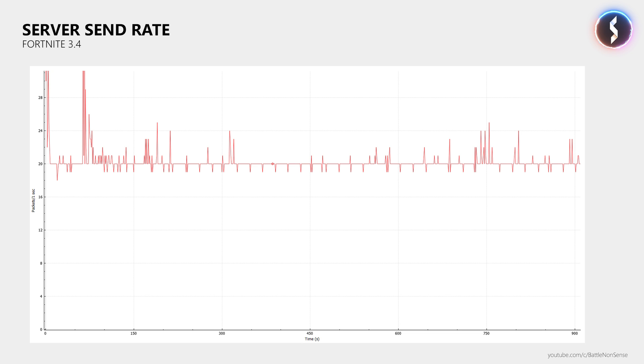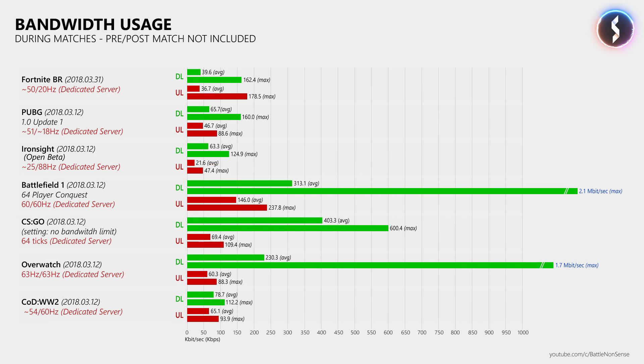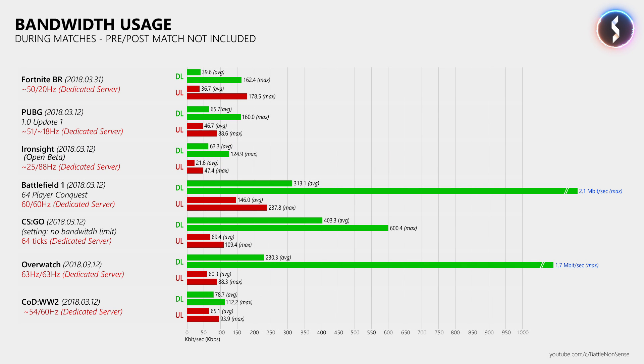Now what does this change mean for the up and downstream bandwidth required to play Fortnite? As you can see here, Fortnite needs very little bandwidth even when the server sends a stable 20 updates per second. The game also needs a bit less downstream bandwidth now after patch 3.4. I want you to keep in mind that this is not a ranking nor a rating — I just want to show you how much bandwidth these games need so that you get a better idea if your connection can handle these titles.